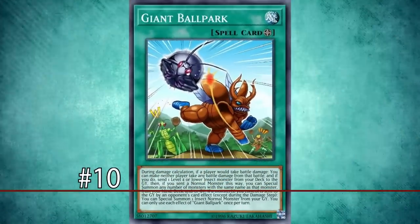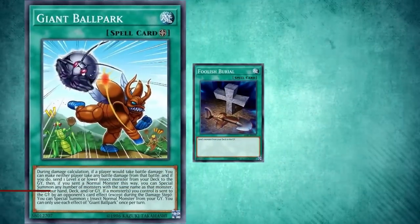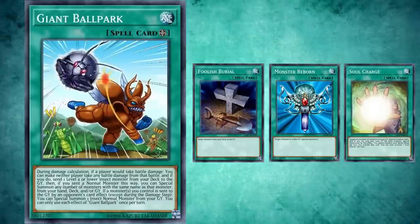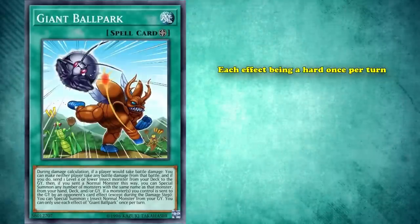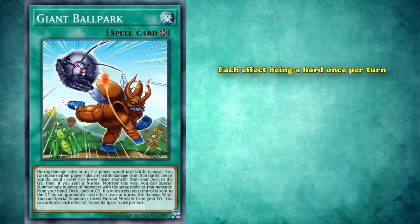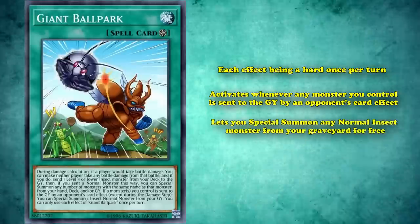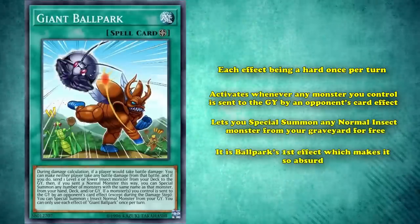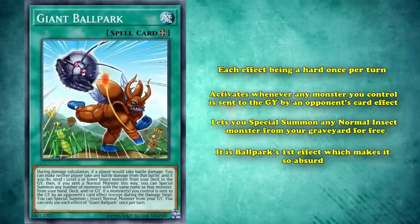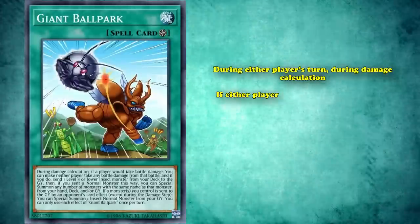Swinging in at number 10 we have the Giant Ballpark, one of the most interesting field spells in the game that acts as a foolish burial, a monster reborn, and a soul charge from the deck for normal insect monsters. Ballpark has two effects, with each one being a hard once per turn. Its second effect activates whenever any monster you control is sent to the graveyard by an opponent's card effect, and lets you special summon any normal insect monster from your graveyard for free.